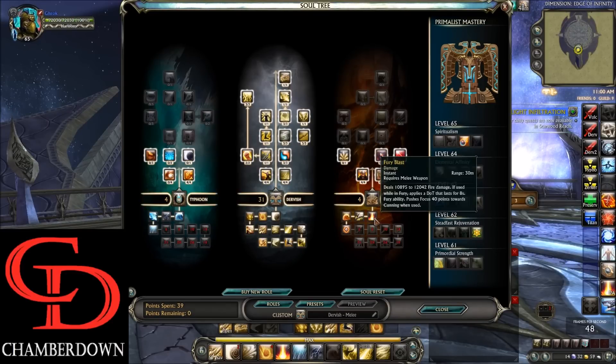Also, for going 4 in Vulcanus you pick up Fury Blast, which is a really strong damage over time ability, and also Molten Wave, but we'll discuss that more later on.